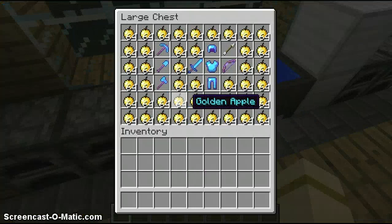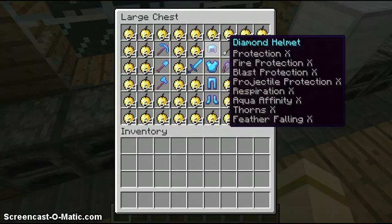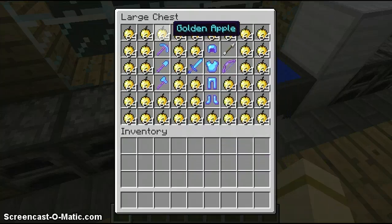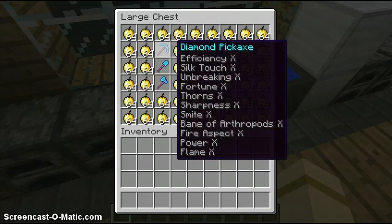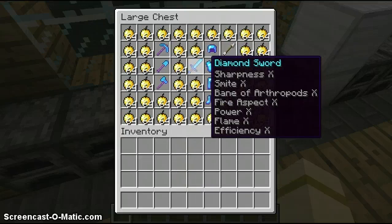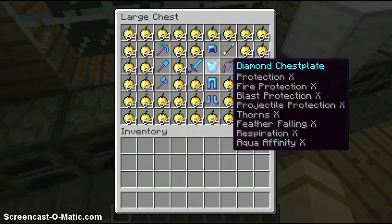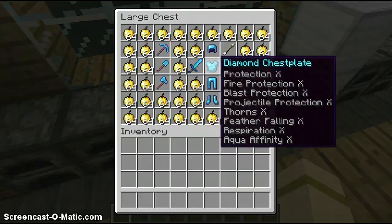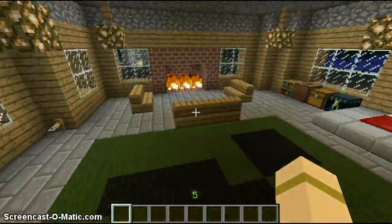I changed the effects on my armor and my tools — just my special tools. If you notice, I have enchantments that are not supposed to be on there, like you're not supposed to have thorns on a pickaxe, or firehouse pick on a pickaxe. These three have the same enchantments. You're not supposed to have flame on a sword, or fire aspect on a bow. You're not supposed to have aqua infinity on the chest plate, or respiration. So you get the point.